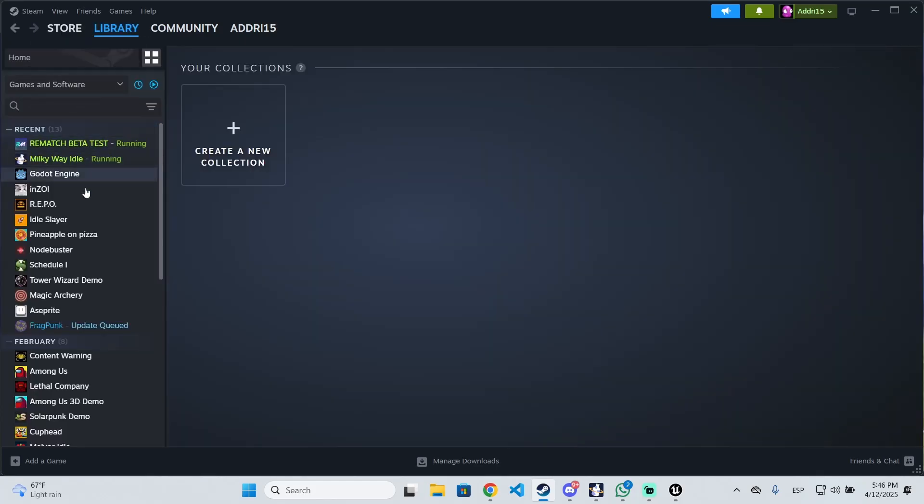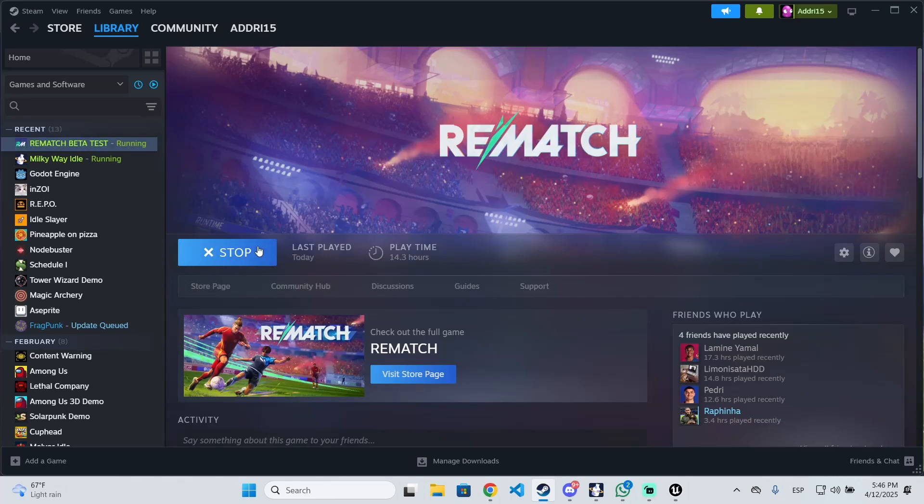Then go to Library and Collections, and you will see Rematch is automatically added to your games collection. Right there you will see the Install button. You can also request keys for your friends so they can all download it for free and you can start playing this trending game together. I hope it was helpful — thanks for watching, see you!